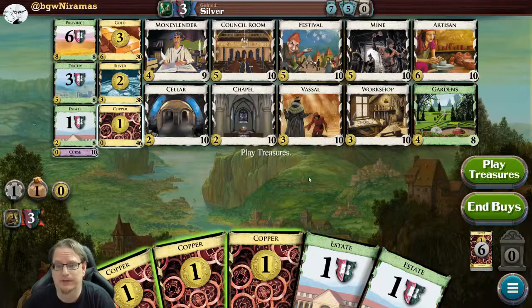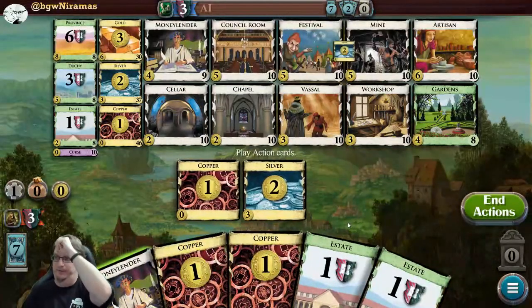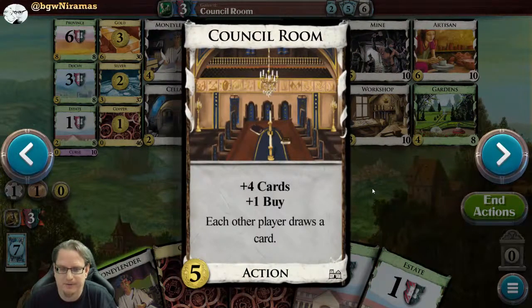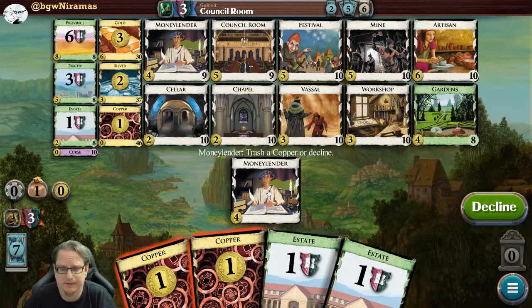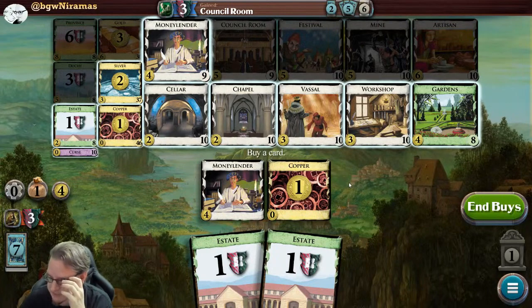If the developers are watching - I would like to just be able to click on my opponent to instantly see the log of what they just did. I have three copper, I can play them one by one or just play all treasures at once. With three I'm buying a silver - silver is worth two instead of one. I'm planning to trash my copper anyway. The opponent gained a Council Room - plus four cards and a buy. If they play it, we'll get to draw a card too, which is pretty good.